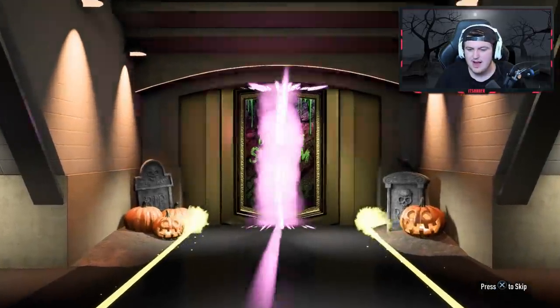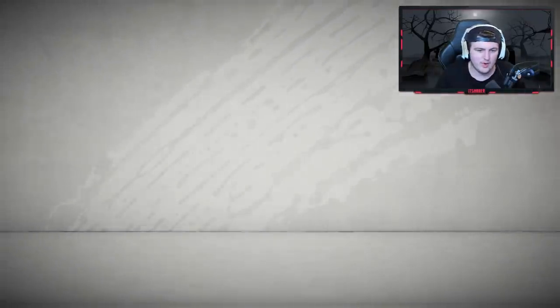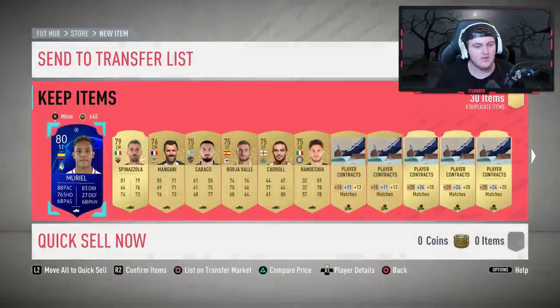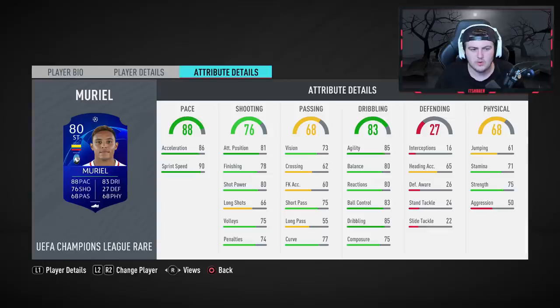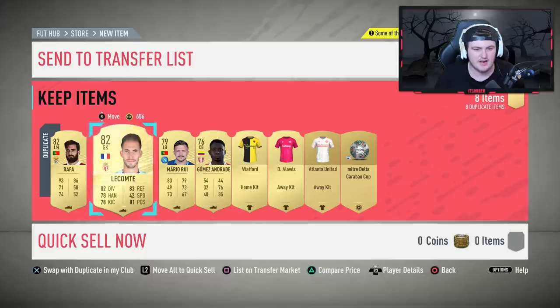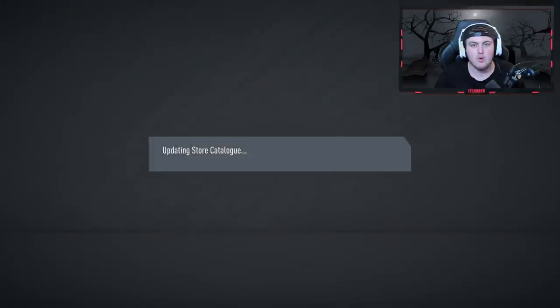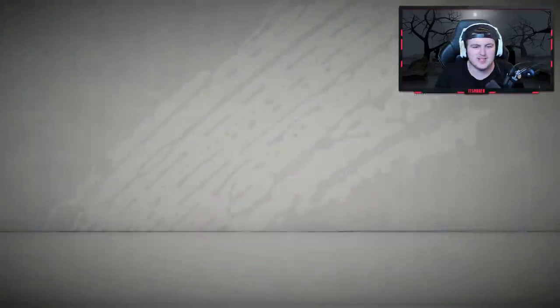These packs are utter diabolical — they're just not great at all. Come on EA, we want to improve our pack luck. We've got Muriel though, so that shows not all of them are gonna show up as boards. We'll take that. Another UCL card right there, and it shows that if you have a higher-rated player, the higher-rated player will show up before the UCL card — at least some clarification there. Three mega packs left.